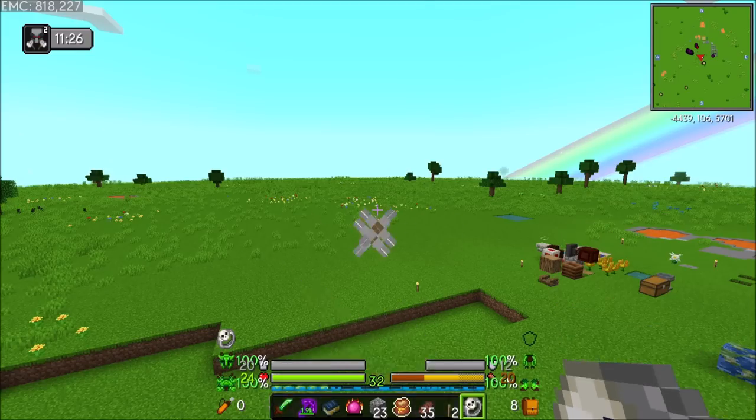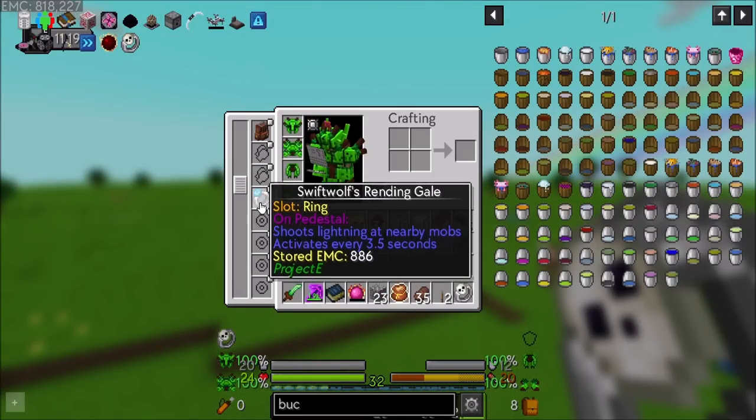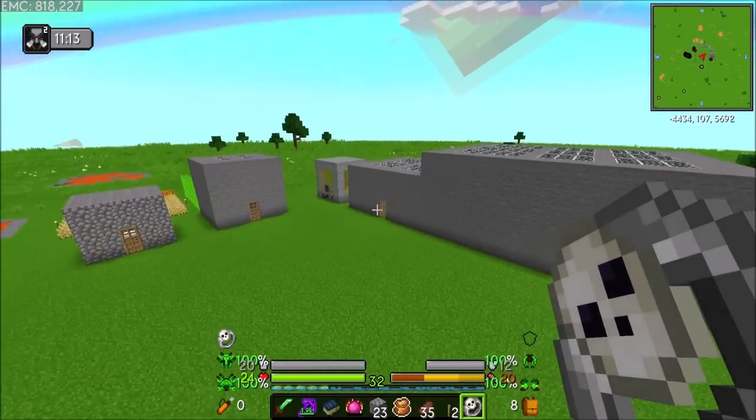It's still not draining EMC, but I've got to imagine at some point it will. Maybe there's something else in my inventory that it's draining from, but I don't know. Doesn't matter. Not going to worry about it.